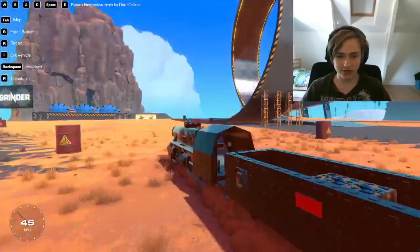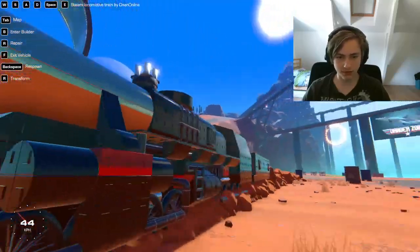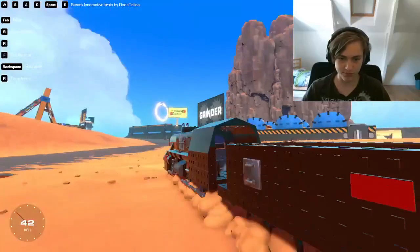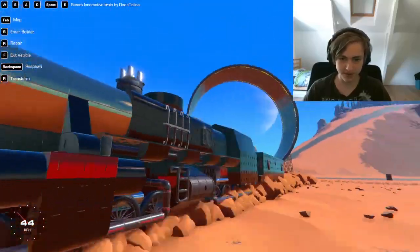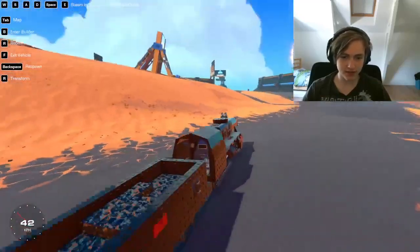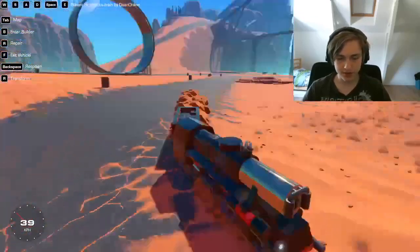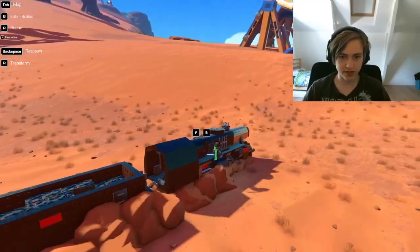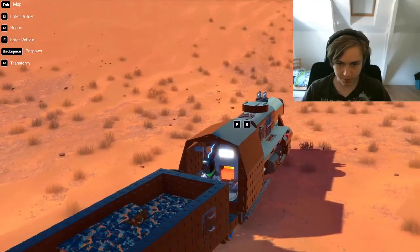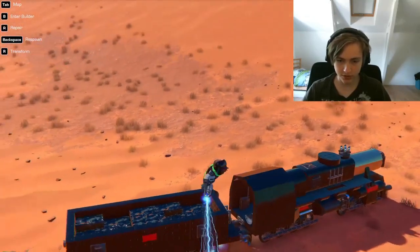This is a train which I made for the train challenge. I don't think I won. But it's still pretty good. I went a little hard on the block skins because of reflections. It's fairly detailed, right? The coal car's pretty cool. So, it's a train — it does train things. And if I go in here, there's a little button thing. You can open the hatch. I guess that's cool.